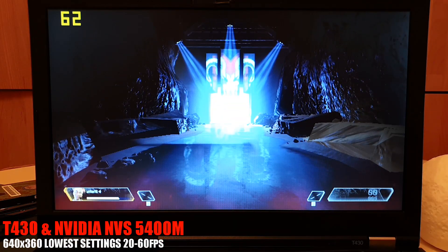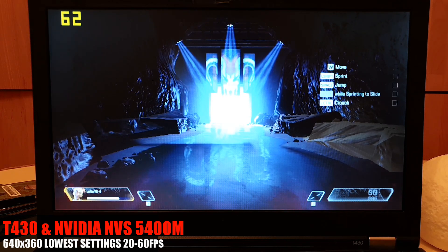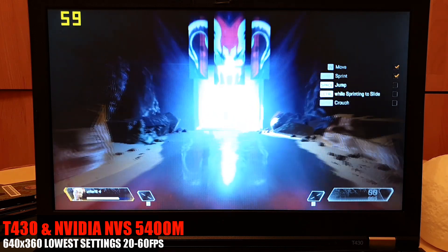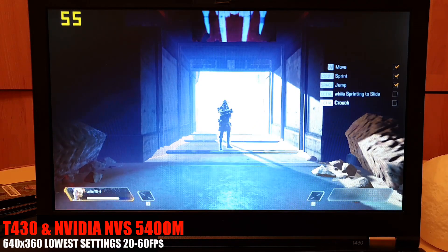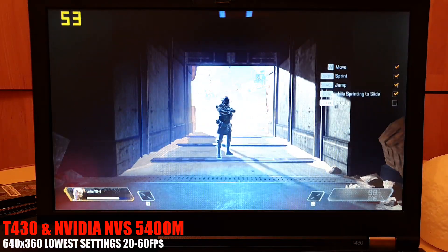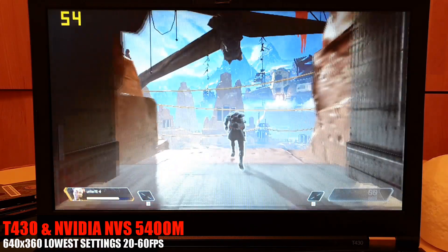Welcome to Apex Legends. I am Bloodhound. Let us begin with basic movement. Complete the checklist on your HUD. Follow me — sliding down hills increases speed.